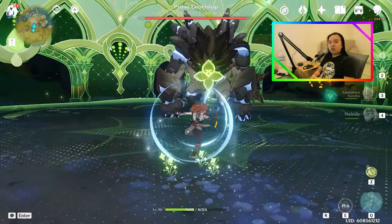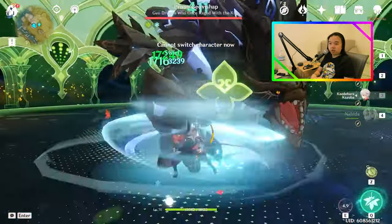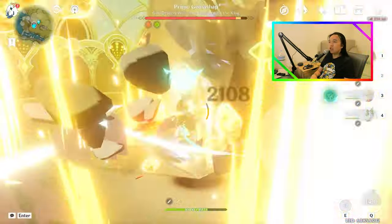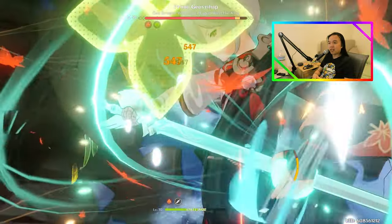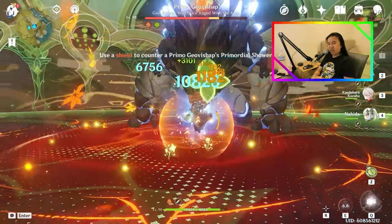For things like freeze Aloy, attack is actually very, very relevant, because now that you're not using a 4-piece Blizzard Strayer, attack is about as relevant as ever. But it also means you don't necessarily need to use Bennett if you don't want to — obviously you're going to get a lot more attack if you use Bennett, but it's optional.